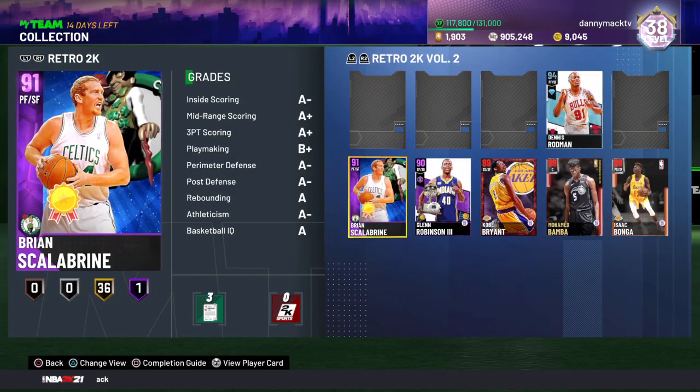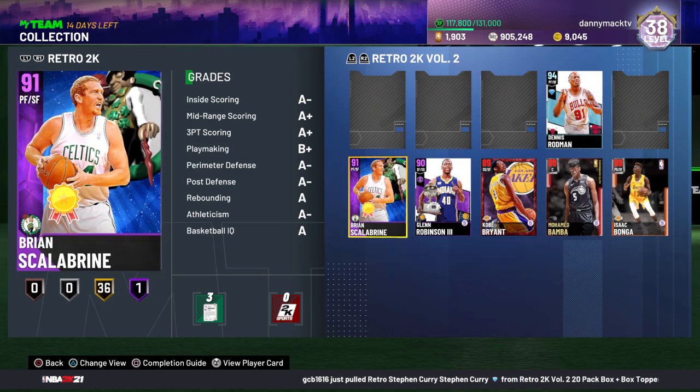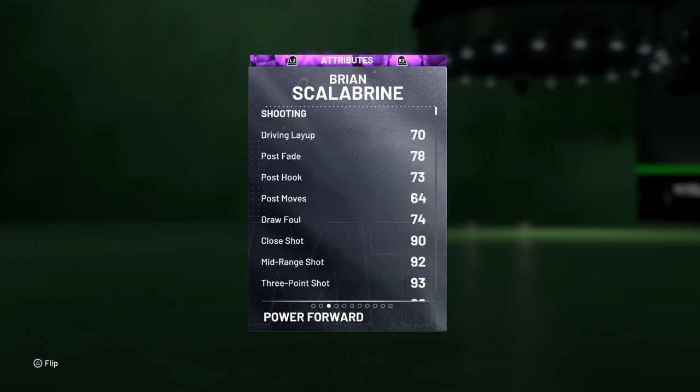Matt coming to you with another gameplay video. This time we got the White Mamba, Brian Scalabrini, a 91 overall power forward/small forward for the Boston Celtics — 95 offense, 87 defense, 6'9", 241 lbs, out of USC, probably Southern California.